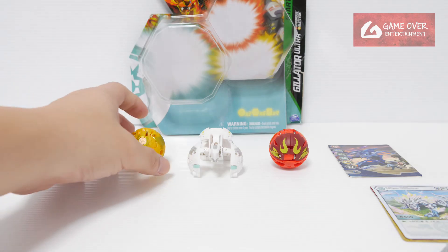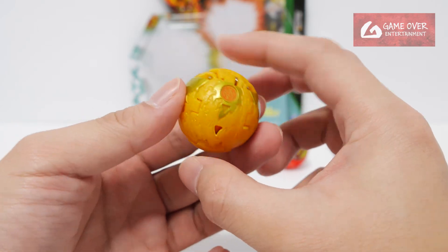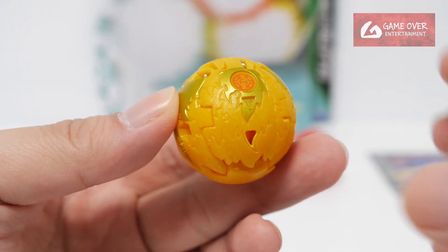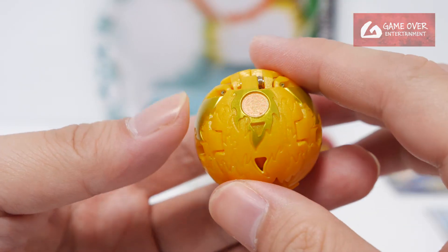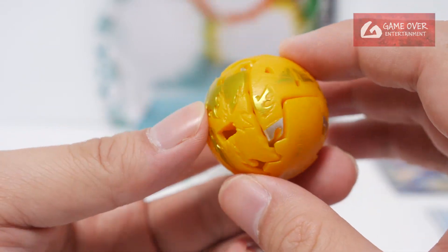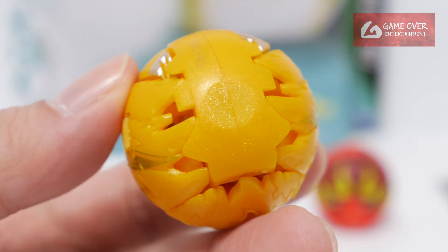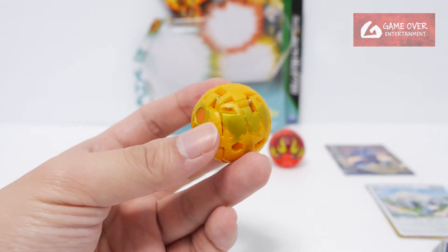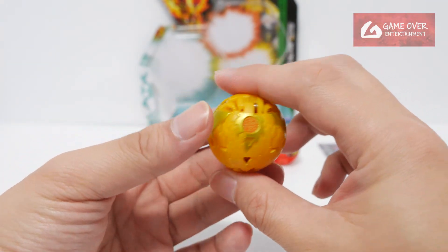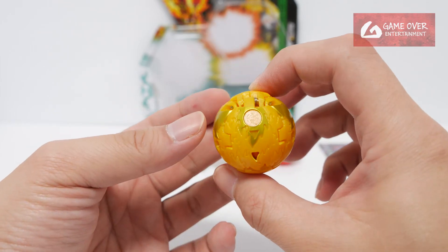First up let's look at Aurelis Blitzfox. Blitzfox is originally in Pyrus — this is the Aurelis version. It's a bit sparkly, you can tell that the paint has some kind of coating that makes it a bit sparkly. I'm guessing all the Aurelis versions are more sparkly. Can you see the sparkles? So this is Aurelis Blitzfox. Not sure who the partner is yet — we will know quite soon.